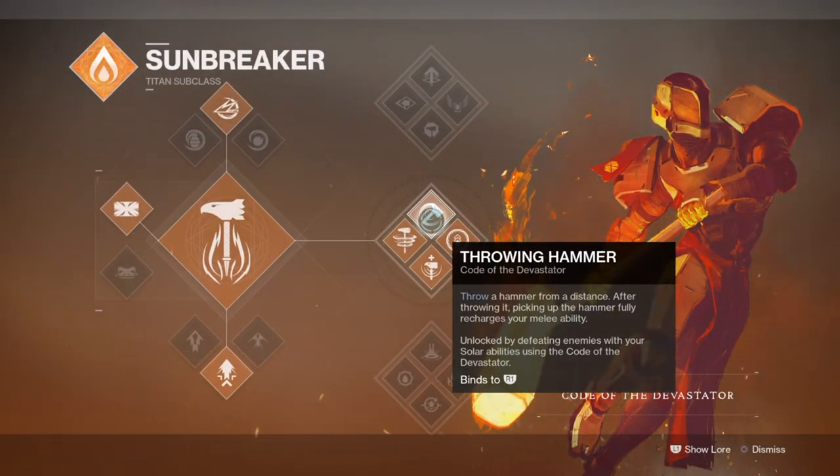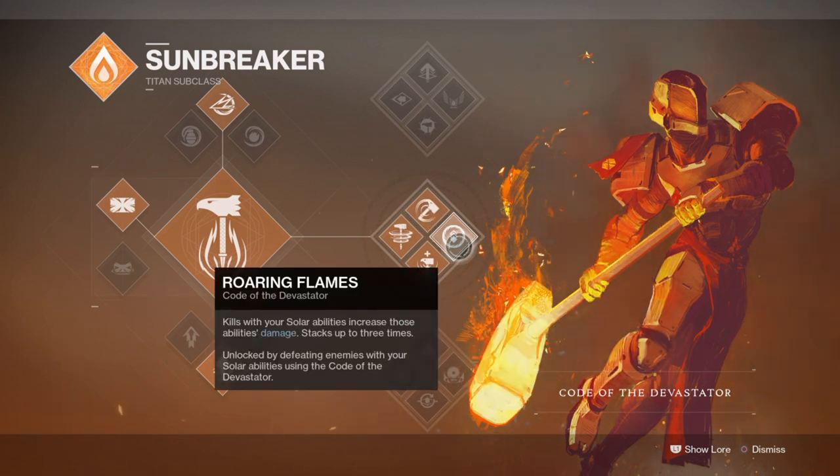For the subclass we'll be picking Code of the Devastator for its two perks: Thrown Hammer and Roaring Flames. Roaring Flames provides an ability damage buff every time you get a kill with your hammer or Solar abilities, stacking up to 3. This allows us to use our hammer over and over with bumped-up damage, and with Tireless Warrior also active it provides health regen so you're never really slowing down. That lasts for 19 seconds — a long time for the ability-enhancing perk — which offers a lot more freeway in activities where you may get surrounded and can't pick up a hammer. You can rely on your melee to keep the buff up, which makes the build fantastic.